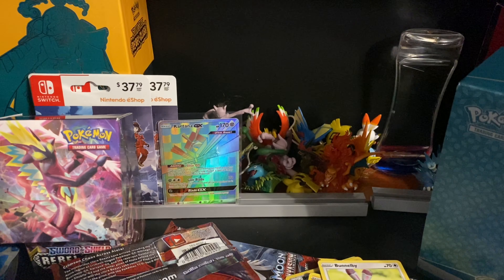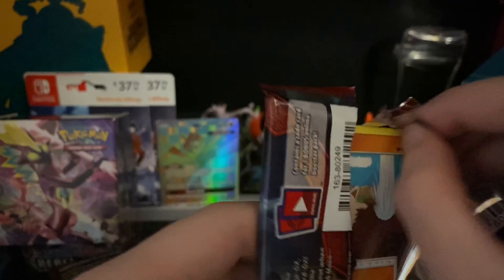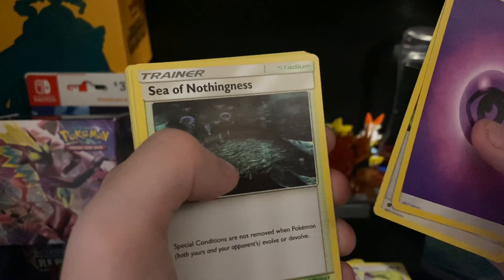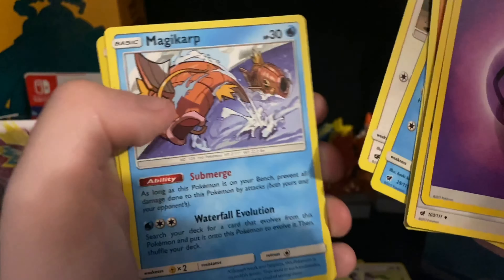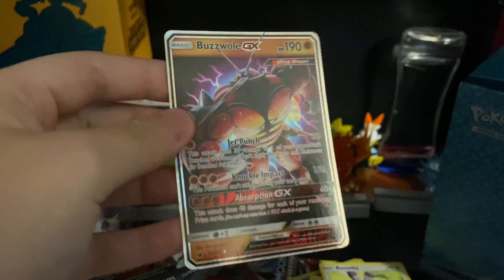All right, you want to finish up your pack and then I'll do mine. All right I've got just two more. We've got another Buzzwole pack and Buzzwole brought the luck so let's hope he does it again. Psychic type Energy, Counter Energy, Sea of Nothingness, Miltank, Mankey, Remoraid, Shallows, Bunnelby, Magikarp — reverse holo of a Shelmet, and a Buzzwole GX! Wow.